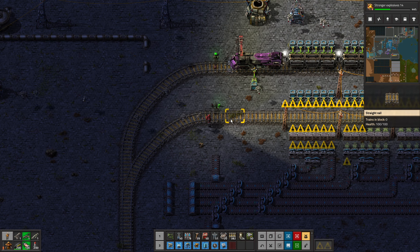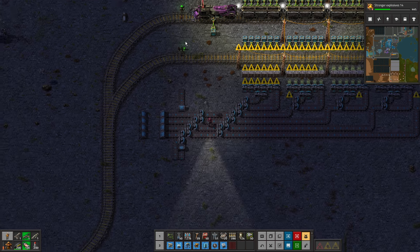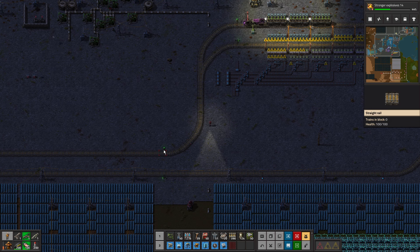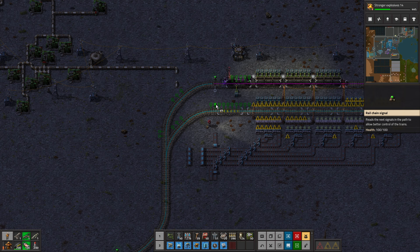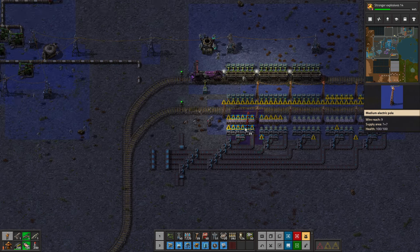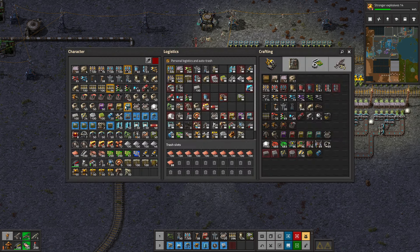I'll put that there — that will stop any shenanigans. Rather than another chain — actually that should be a chain there. Maybe a chain should go there because it makes it separate. OK, let's just connect power. Power is now connected — we need a station.